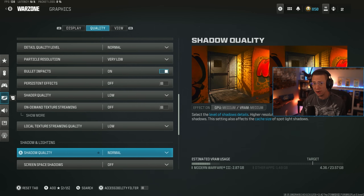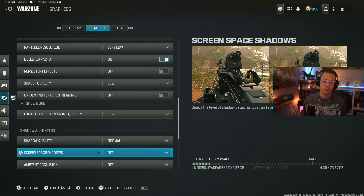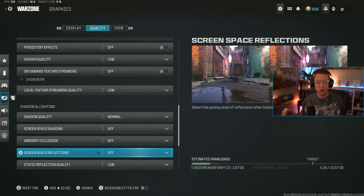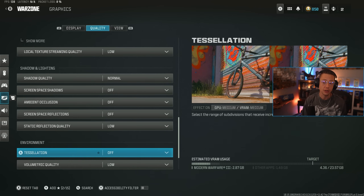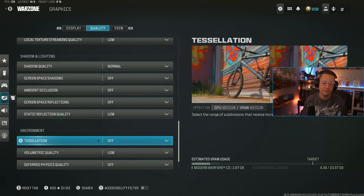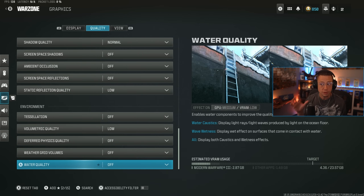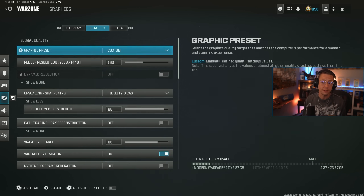Shadow quality I keep on normal — shadows are important but not super important. Screen space shadows, reflections, and similar settings — off is better for frames. Ambient occlusion off. Screen space reflections — absolutely turn this off no matter what. It makes it easier to see enemies in water or behind glass and windows, and you don't want it blocking your view. Static reflection quality I keep on low. Tessellation off. Volumetric quality low. Deferred physics quality off. Grid volumes off. Water quality off — all for the purpose of better frames. The game looks just fine with all of that being low or off.